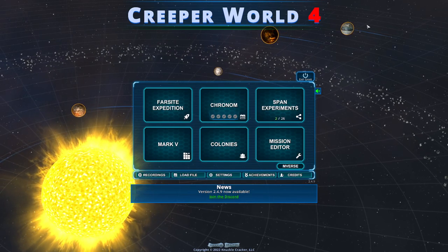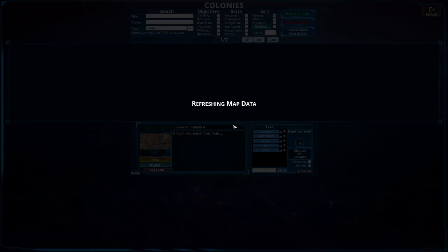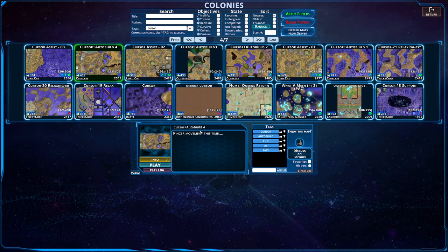Hello everybody and welcome back to another episode of Creeper World 4. We are back heading to the colony section yet again for another cursor map. This is Cursor plus Autobuild number 4 from Clueless. Let's give it a go and see how it is.